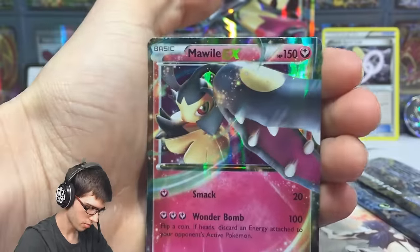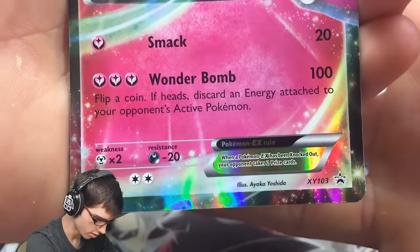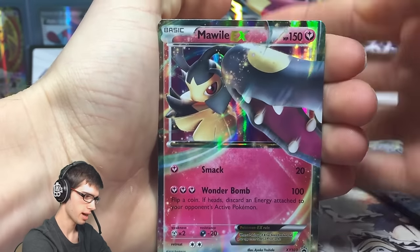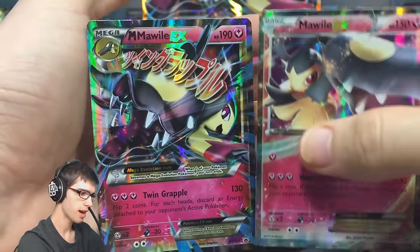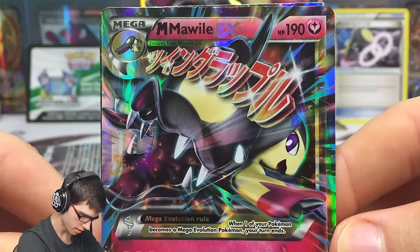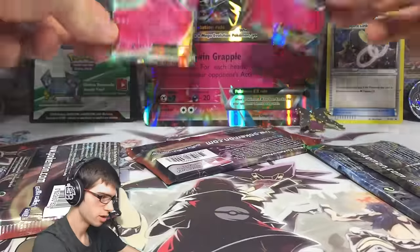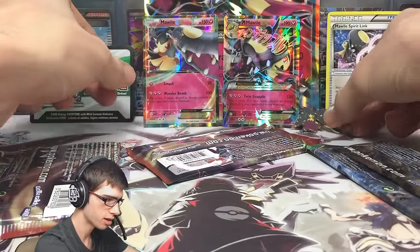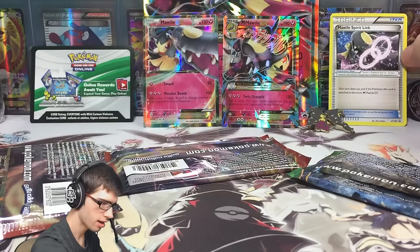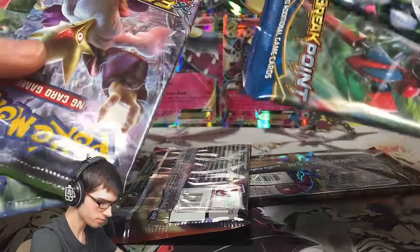It's got a lot of detail for such a small pin. Then we've got the two promos: Mawile EX with 150 HP, with Smack and Wonderbomb - Wonderbomb lets you flip a coin; if heads, discard an energy attached to your opponent's active Pokemon, not bad. Let me know in the comments which of the two is your favorite. Mega Mawile EX looks pretty cool and solid - it's got 190 HP with Twin Grapple. So that's all the bonus contents of the product.